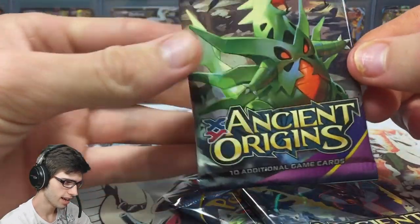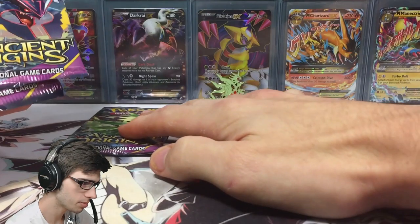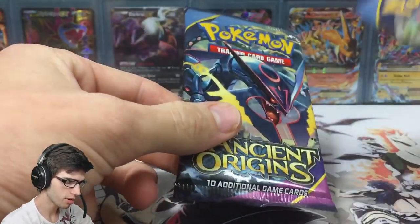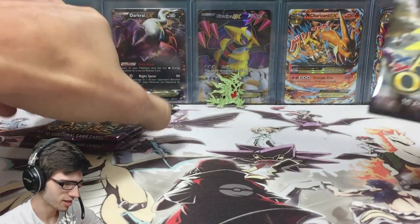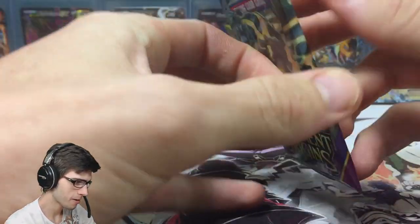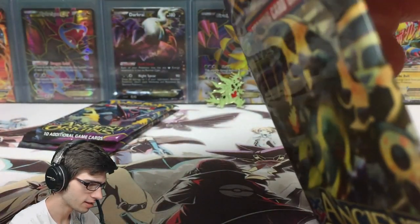We have the three booster packs: Shiny Primal Groudon, Shiny Mega Rayquaza, and Mega Tyranitar. We're going to save Mega Tyranitar for last because that's the feature of the blister. We'll go Groudon first, then Shiny Rayquaza second since it was part of the blister duo. Without further ado, let's get into these packs and see what we can get today.